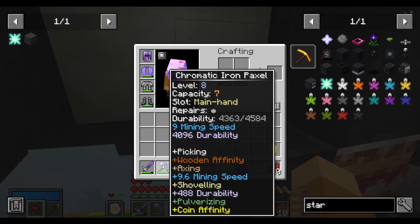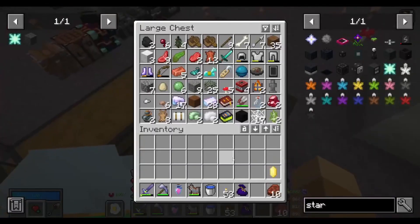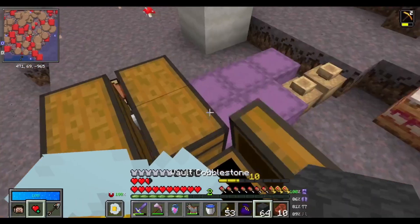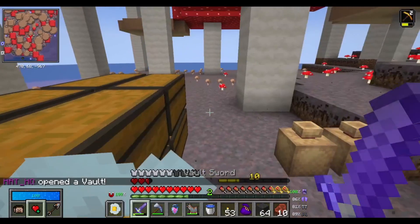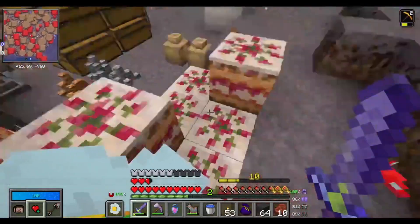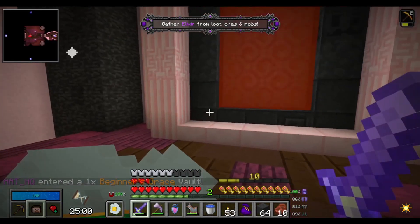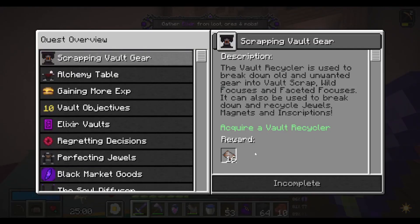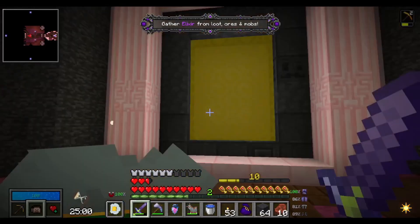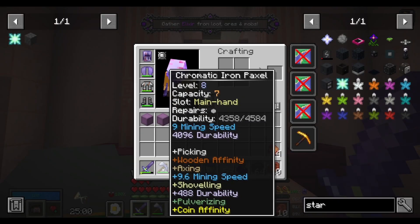We can also test out our new chromatic iron paxel, which I should have probably enchanted but I only have one emerald. Let's get ready for this vault. Put the crystal down and I think we can go — let me eat a piece of cake first, okay, all full, let's go. Alexa Vaults! Oh, I forgot we're level 10 now. We should probably catch up with this as soon as possible. I do need that netherite, which I think is my bounty right now. Wooden chests and coins I can break with this.